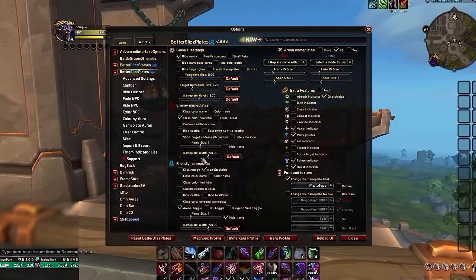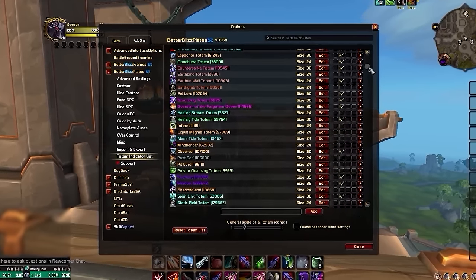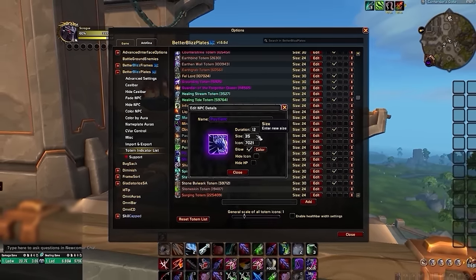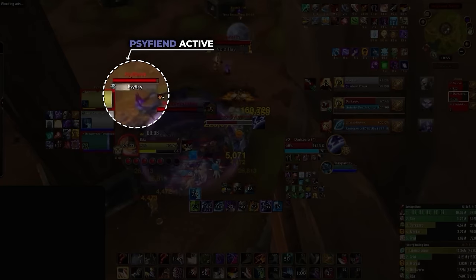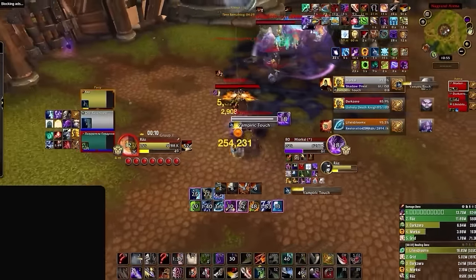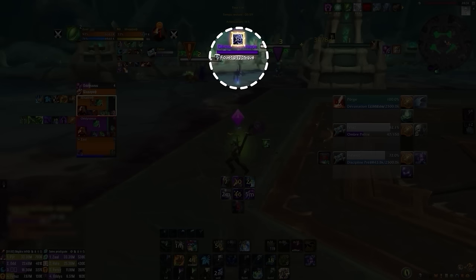The final thing we're going to use Better Blizz Plates for is the totem indicator list. Here, we're able to easily and quickly identify important totems and pets, like Psyfiend, Grounding, and Stone Bulwark. Once added, you can adjust the size and even add a glow to it. Did you even notice there was a Psyfiend up in that clip? These are the things we need to be able to identify and react to quickly. After importing our profile, this is how your Psyfiend and your important totems are going to look — see how much of a difference nameplates can make.